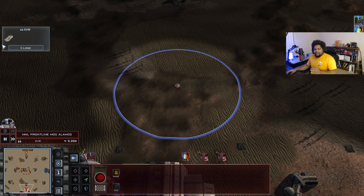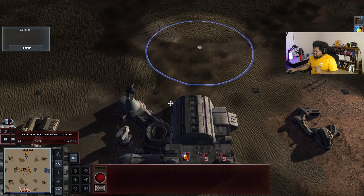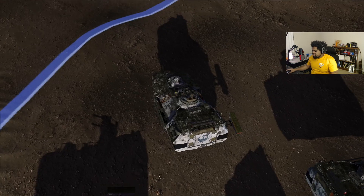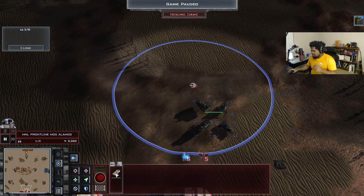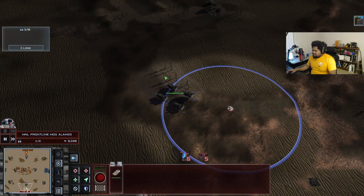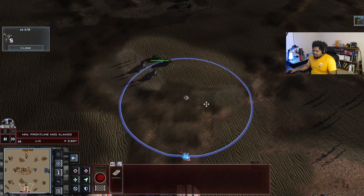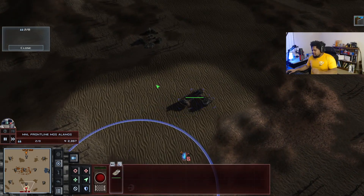We're going to bring in our first light company. As you can see, this is one unit — all four of these tanks are now classified as one unit. They all have individual health, but they are now in the new formation system. They all follow an organized system where they will stay together in formation, won't separate and go rogue. This also greatly benefits the AI, allowing them to use ground units in a more coherent fashion.